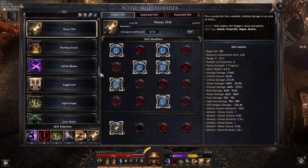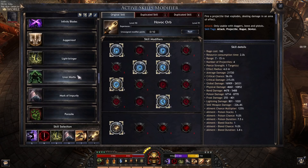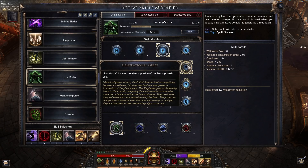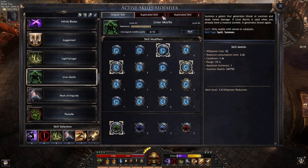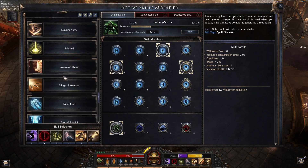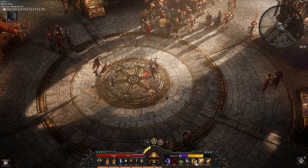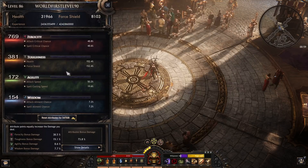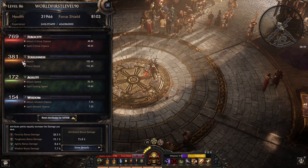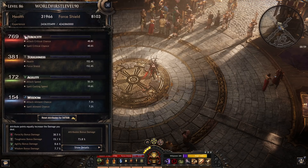There are other skills you could use. This is the build I'm using right now. If you're too squishy, you could go for Liver Mortis — someone's received a portion of damage dealt to you — and you can even duplicate it if you want to be even more tanky. In terms of stats, I have about 30,000 life, which is about a sweet spot. I feel pretty tanky this way, and I dumped the rest into Ferocity.